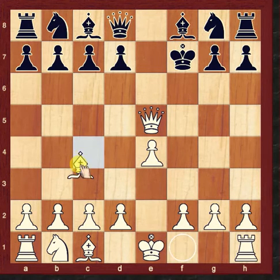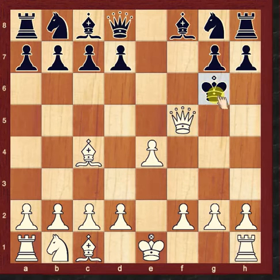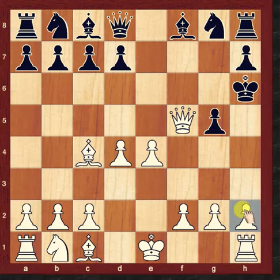Bishop to c4, checking the King. The only move for King is King to g6. Queen to f5 — check, force move. King to h6. King to g7, Queen to e5 — check. Only move for Black is g5, which protects the King.